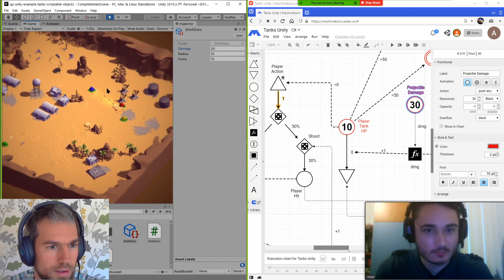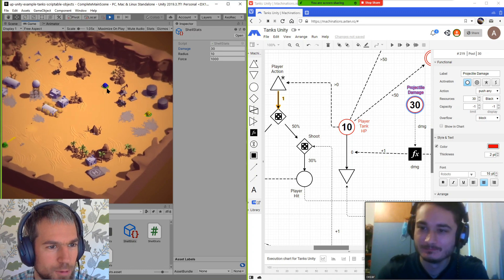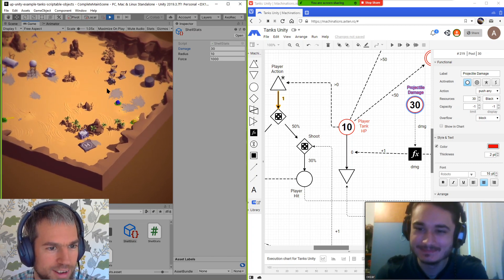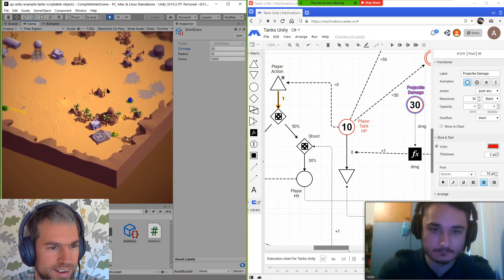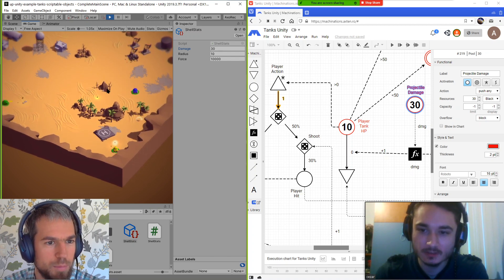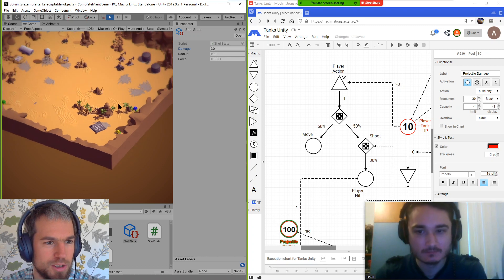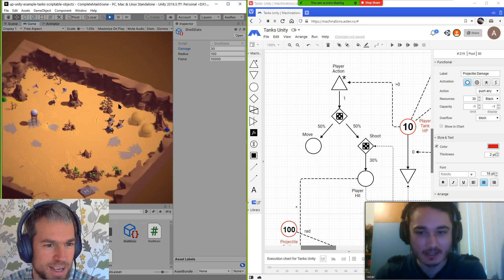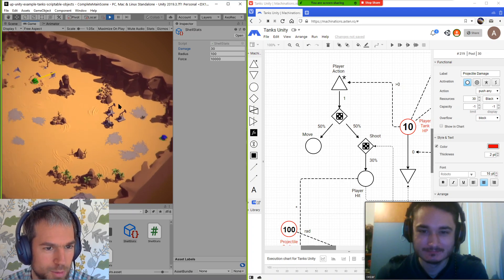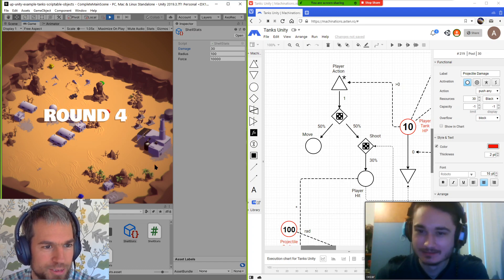I'm gonna increase the radius to 10 again, and maybe up the force a bit — let's say 1000. Whoa, what a knockback! Boom boom, look at them fly! Can you put it to 10,000? Yeah, 10,000 it is. Now increase the radius — let's just max it to 100. Boom! Now it's gonna be total pinball. Tank pinball! I'm probably never going to be able to get close to it — the radius keeps pushing me to the wall, but it pushes them to the wall as well.